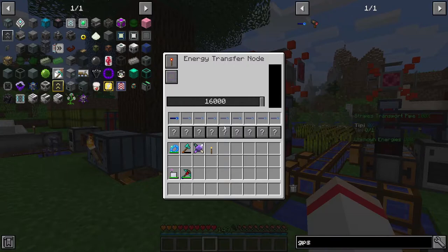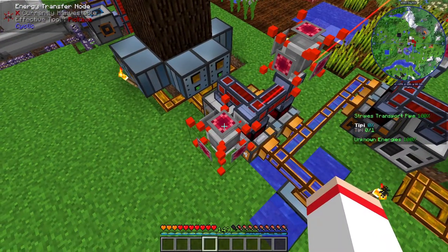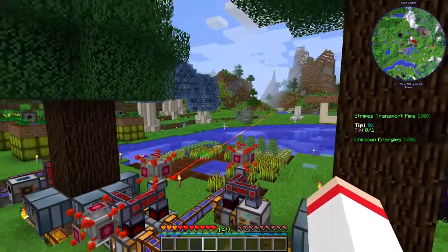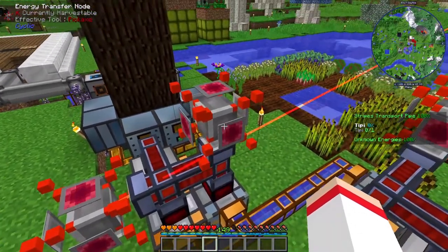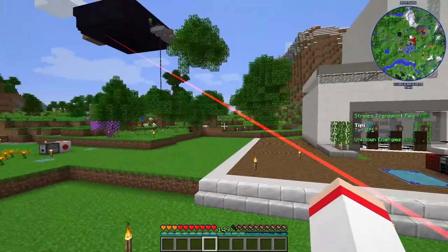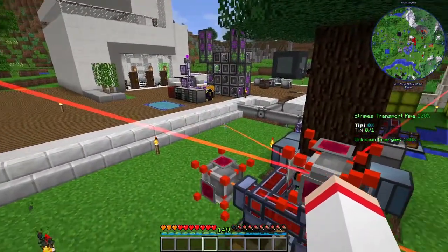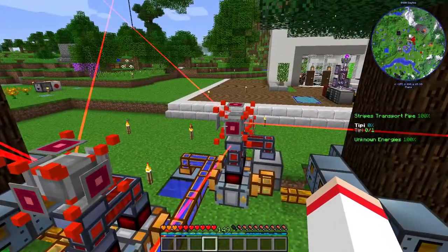One more thing: when you open the GUI settings menu and click 'preview hidden,' it shows a laser connecting the GPS from the Energy Transfer Node to the particular machine you connected. I already have several GPS markers set to this Energy Transfer Node — clicking 'preview hidden' reveals all the machines I've connected; some are way over there, some are underground.